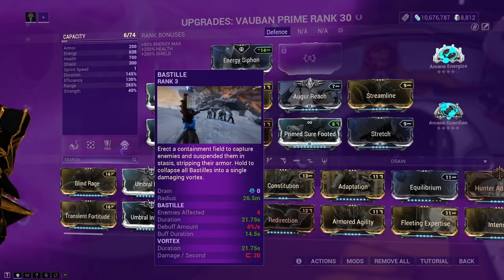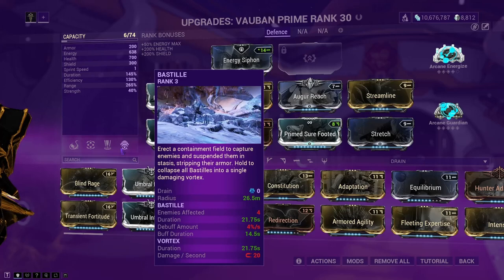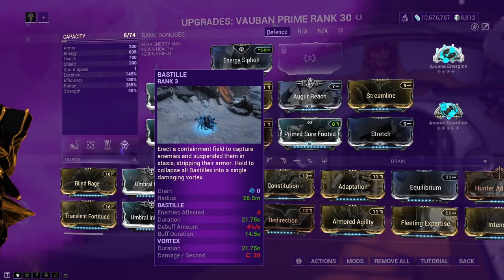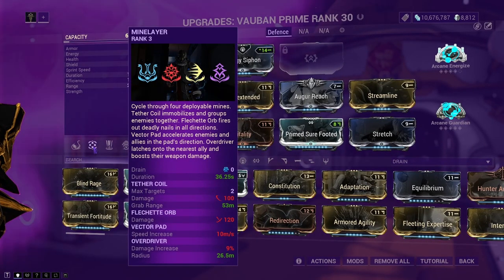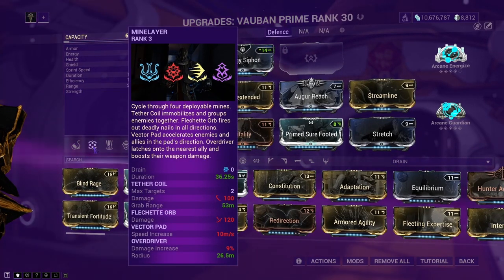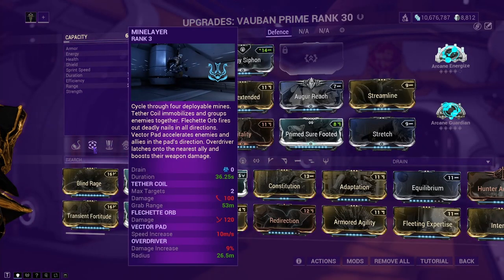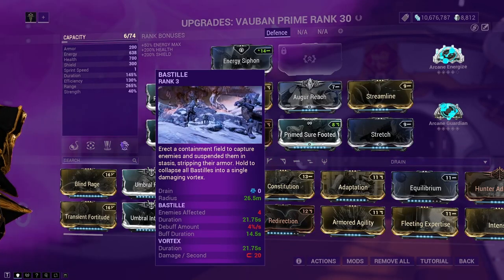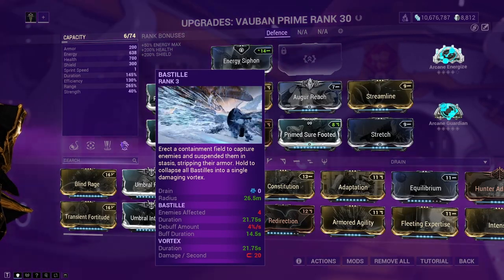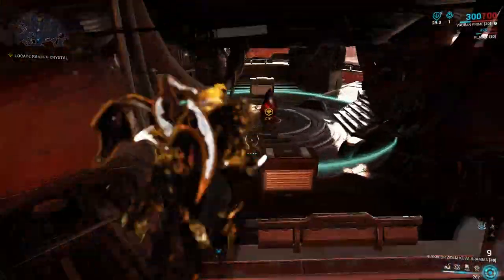That's the general build. Essentially we're going to be using Bastille — more specifically the Vortex version — to suck all enemies into one space, incapacitate them, and stop them shooting at the target. We can also combine that with Minelayer's Tether Coil to grab enemies further out that the Vortex can't reach. That's the premise of what's going to happen in this mission.